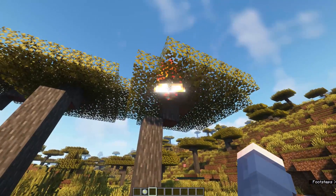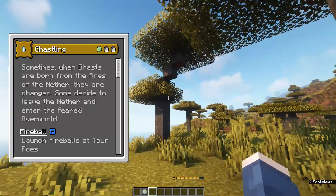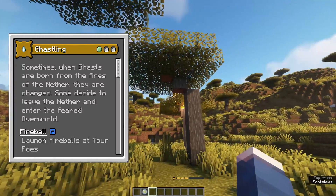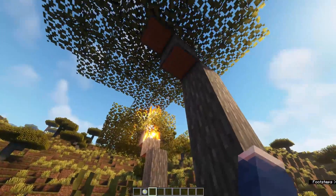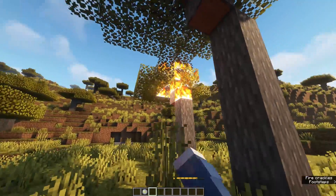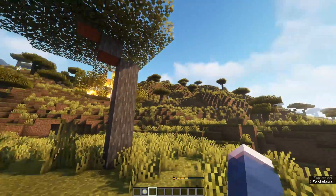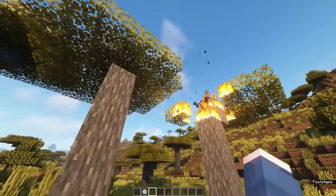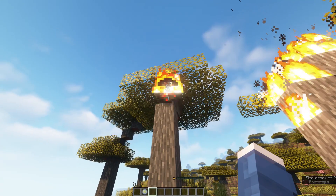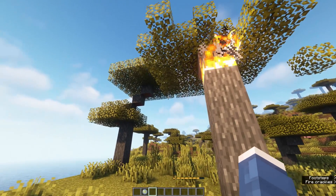Starting off with our low impact origins, we have the Ghastling origin. Sometimes when Ghasts are born from the fires of the Nether, they are changed. Some decide to leave the Nether and enter the feared Overworld. Your primary active ability is a fireball — basically the standard Ghast fireball that you can launch at any time using your primary ability key, usually bound to G by default. There are a few quirks: sometimes when it hits directly on a block it may not cause any damage, sometimes it will.